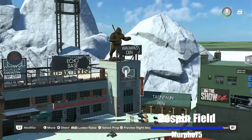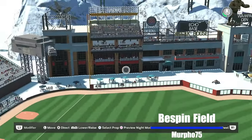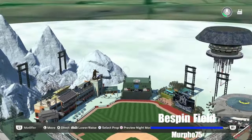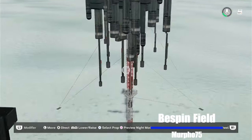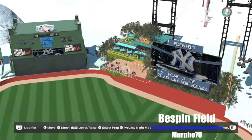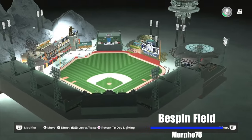Echo Base — hi buddy, can you read me? Wampa's Den, Tauntaun Pen — you've got some guys subbing in filling in for the Tauntauns. You've got rovers hanging out down here — fantastic. This looks more like Hoth than Bespin, although it does look a bit like Cloud City. Luke's hanging out down here — this is where he watched his hand go flying by. Murph is an awesome, awesome creator. With the lights on, it looks fantastic. Awesome, awesome work Murph.